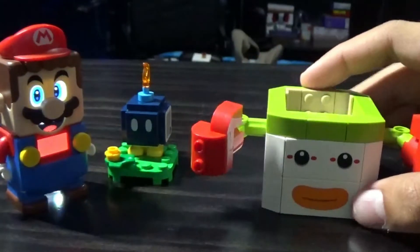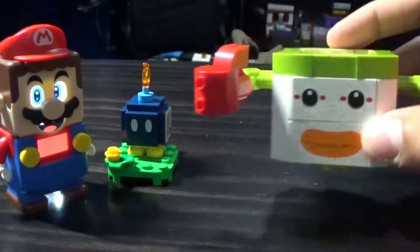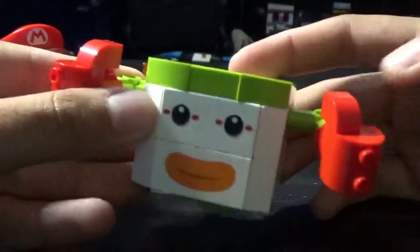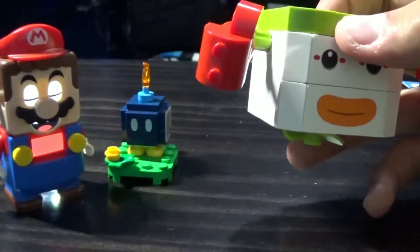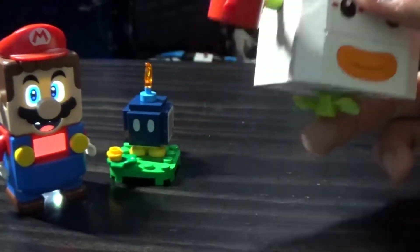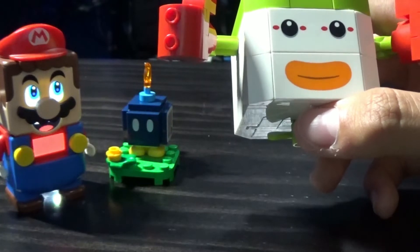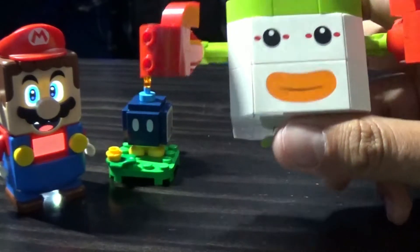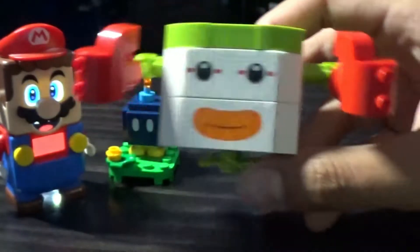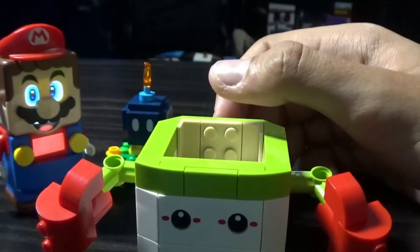This is the main build, the actual clown car. Of course, this is Bowser Jr's Clown Car. I believe it first showed up — I want to say Mario Galaxy, but it's actually not. I think it's Mario World, or at least iterations of the clown car showed up in Mario World. Bowser Jr showed up in Sunshine, so I'm going to say it originated from Mario Sunshine on the GameCube.